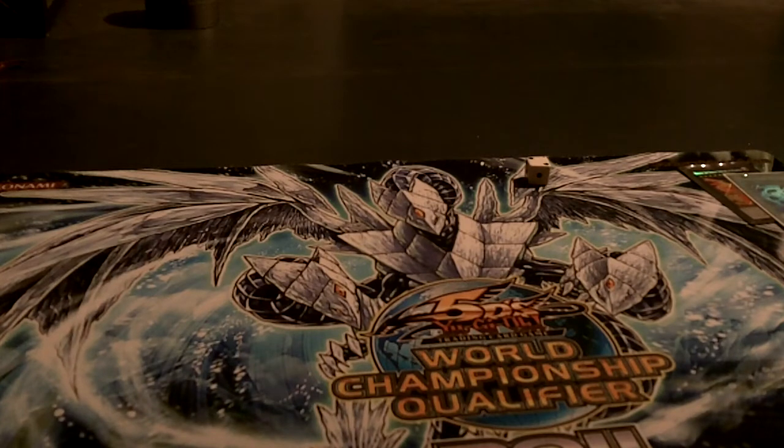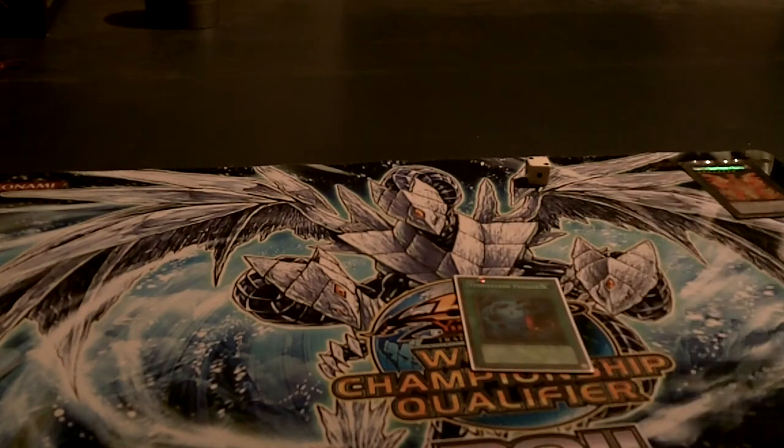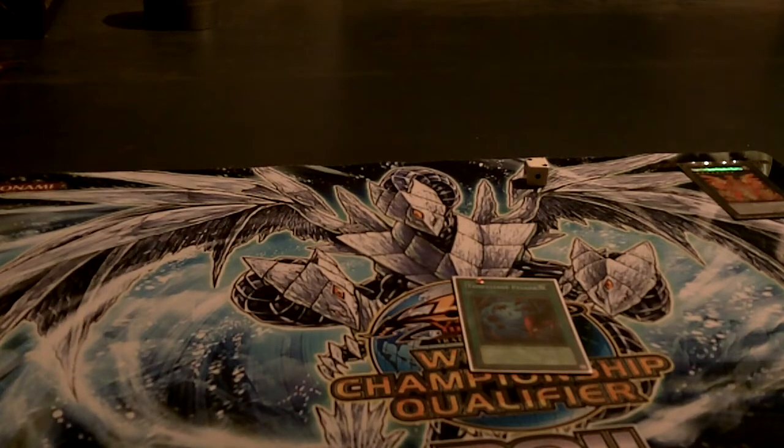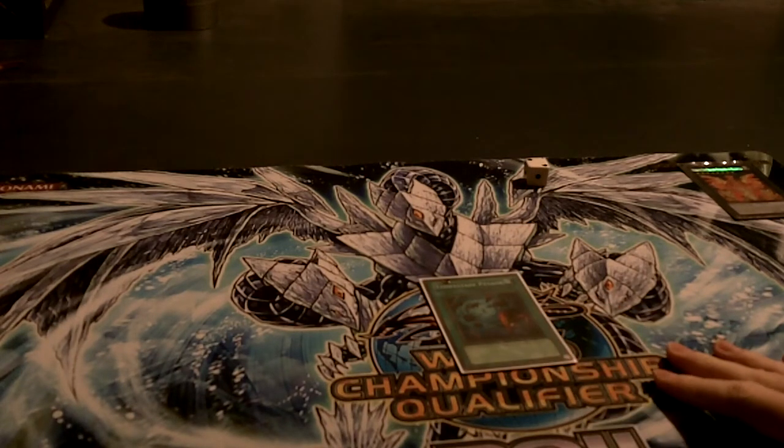So to counter this, you have a one-card side deck effectively, which is just one copy of Heavy Storm. The reason it's not one copy of Heavy Storm and some MSTs is because there's really just no room in the sideboard, no room in the main to cut anything. So what you do is you take out the one Magical Mallet or the one Magical Stone Excavation to put in a Heavy Storm every time you go second.